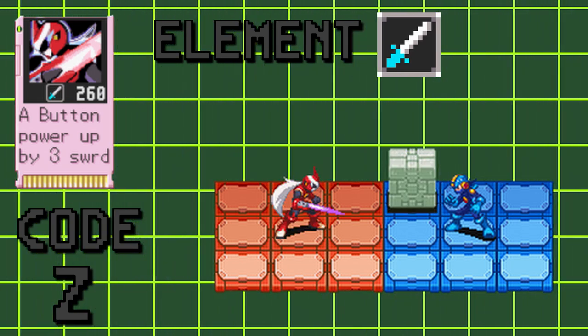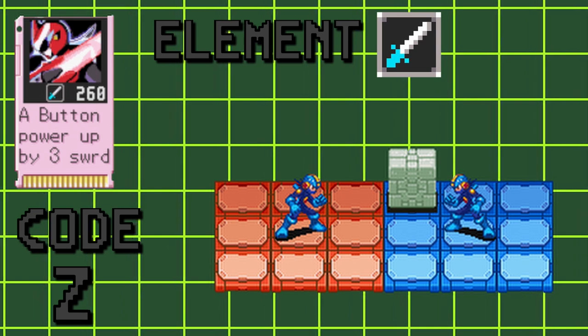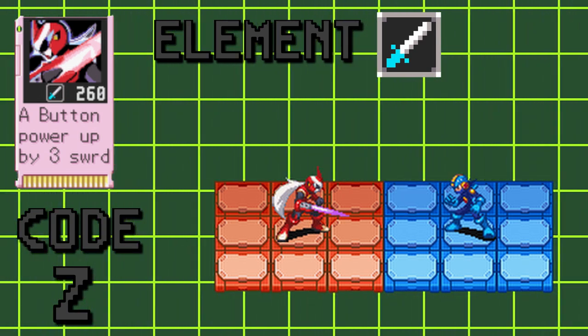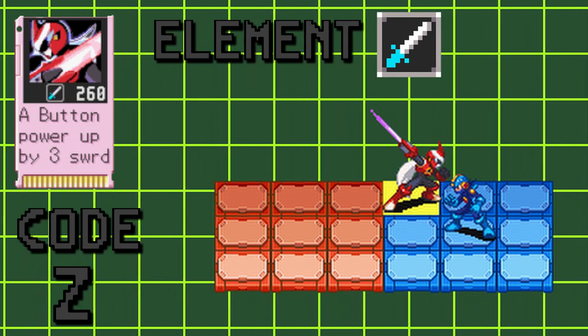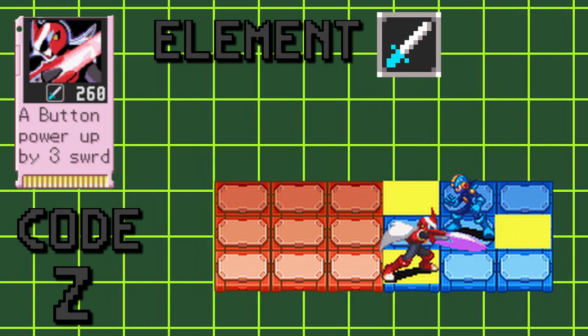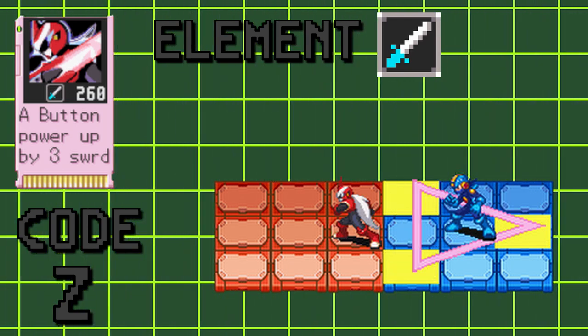If there are, Protoman will just leave without attacking. Three spaces must be open for the full attack to play out. The first space is one up and in front of your opponent. The second space is immediately behind your opponent, and the third space is one down and in front of your opponent.